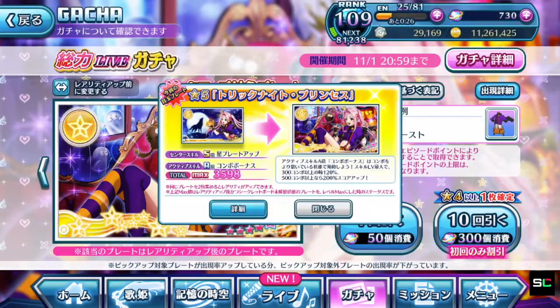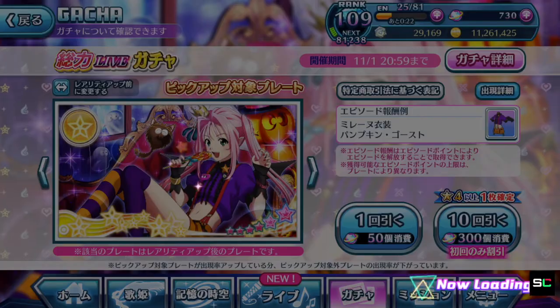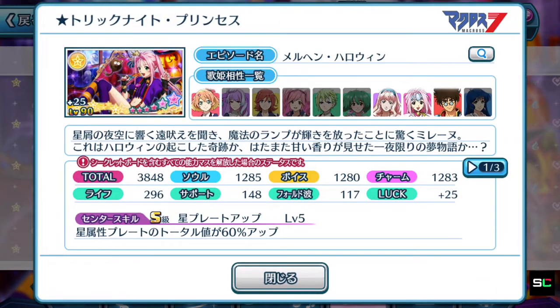Let's break down the episode plate itself and see whether it's actually useful. So wow, 3848 — this total score definitely puts Milane's plate close to the top tier ranking for most of the episode plates currently available in this new generation of Uta Macross. You want to pay attention to the other three Divas who are equippable on this episode plate. Surprisingly enough, Basara is one of them.